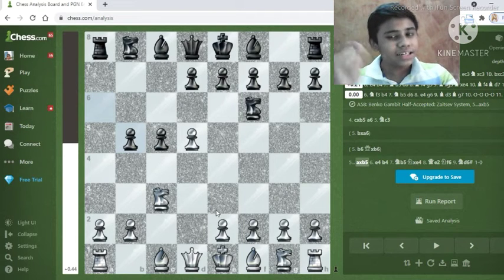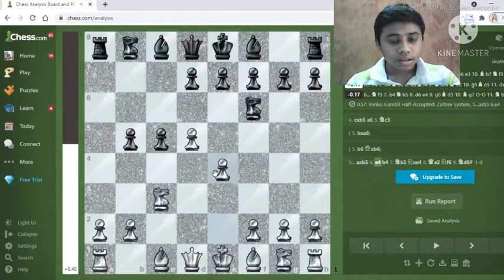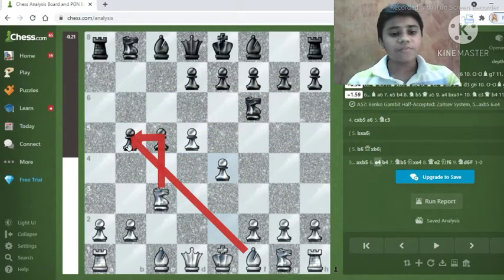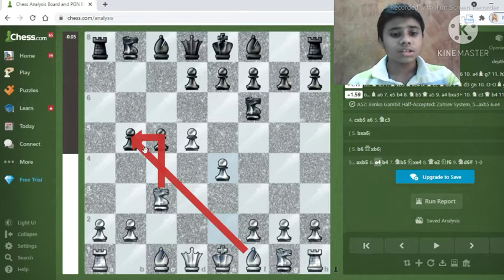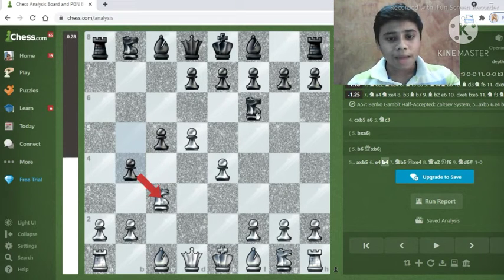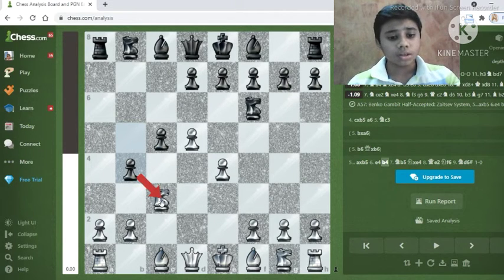From here we are going to play a sneaky trap — instead of capturing the b5 pawn, we play e4. Now we are attacking the b5 pawn with our knight and also with the bishop. The main idea of e4 is to get a pawn to e5 and attack the knight. But black could easily play b4, attacking the knight, and as the knight moves, the black knight on f6 captures the e4 pawn. This is trouble for white — so what does white do? I have a very sneaky trap.